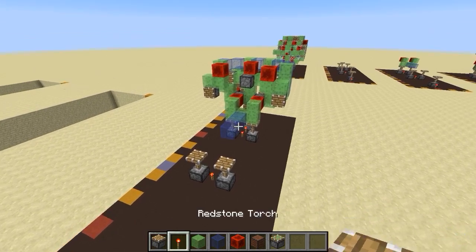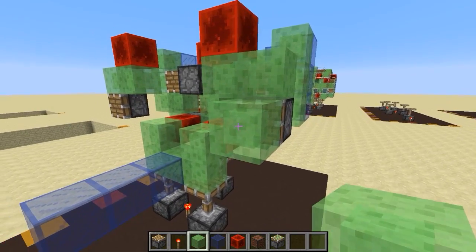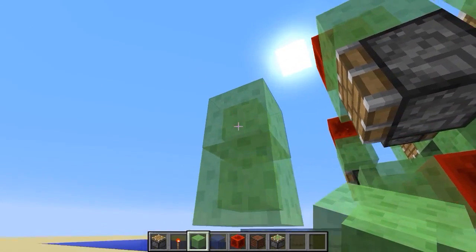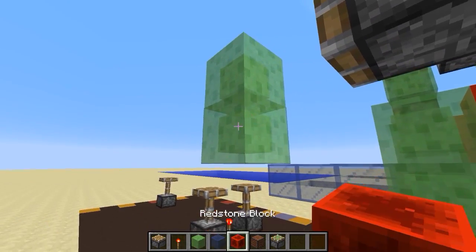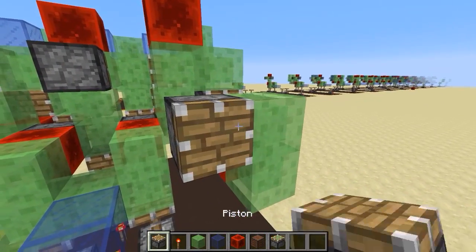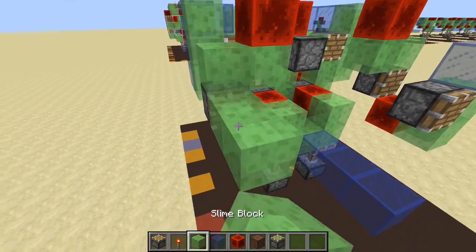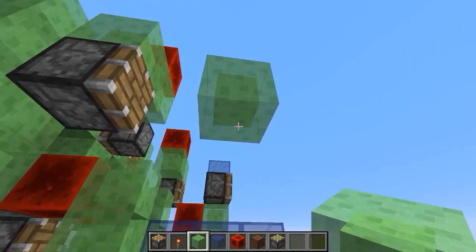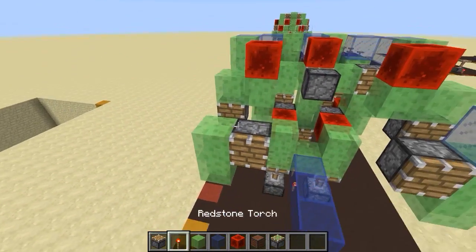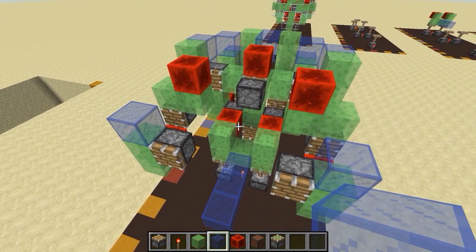Okay, step eight: go to this piston — we're just moving forward now, adding more and more pistons. Go forward two, then have two blocks like this with the redstone block below, a piston on the side, and a glass block above. Mirror that on the other side: air gap, two blocks down, redstone block, piston on the side, and a glass block — and there you go, step eight.